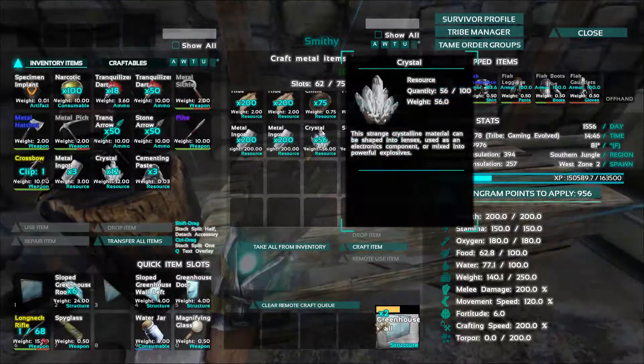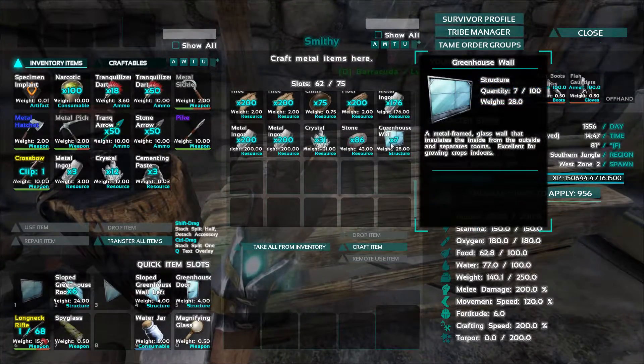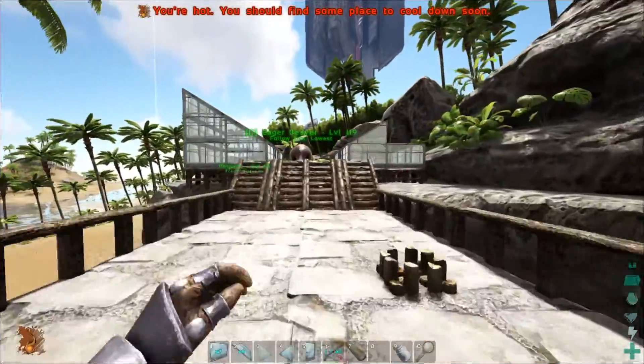What am I going to run out of? Crystal. Yeah, crystal is always fun to get. Alright, so the plan today is to just finish up these greenhouses real quick here.